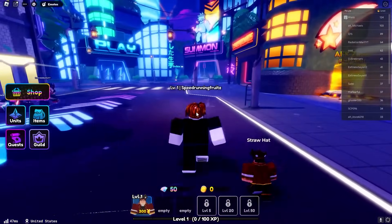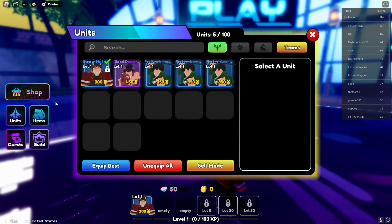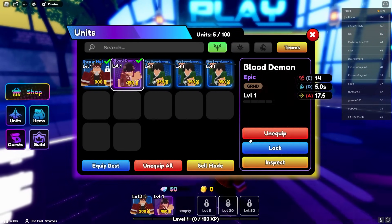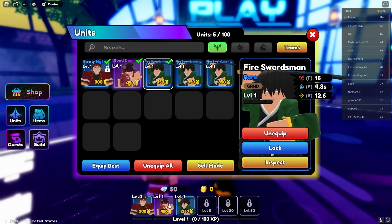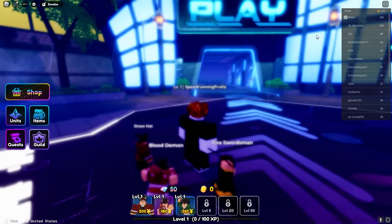We got an epic and we'll just keep with an epic of the new unit. This one here, the blood demon - we're just going to equip it and equip this one here too. We have three units: Luffy slash Straw Heart and then these two, so we're going to go straight into the game. I've never played this game before so I'm actually really really excited.